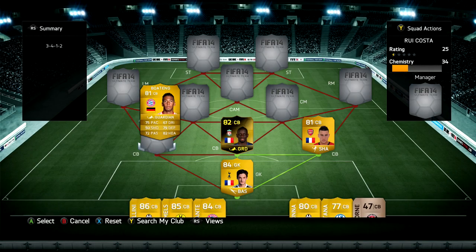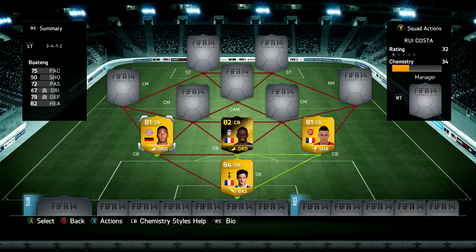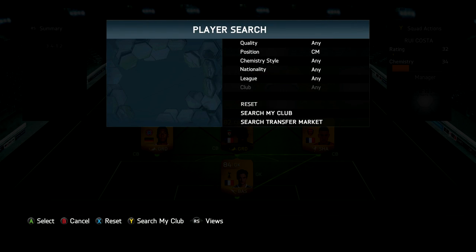Moving on to probably one of my favorite center backs in the entire game — it is Jerome Boateng. He's got 75 pace, 79 defending, 82 heading, and he's six foot four. He just does the business for me — he's totally strong, quick, and just a solid center back. I'll never sell this one, he's my first owner and he is so good.